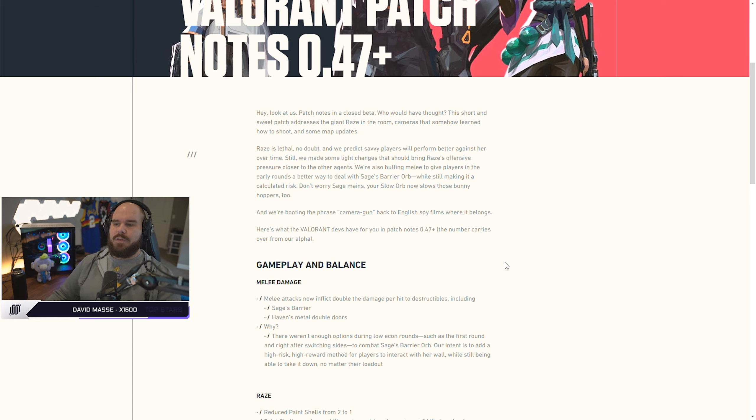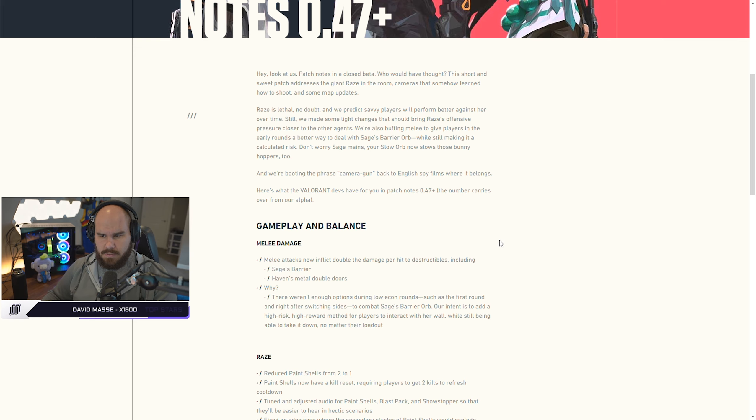Patch notes in a closed beta — who would have thought? This short and sweet patch addresses the giant Raze in the room, cameras that somehow learned how to shoot, and some map updates. Raze is lethal, no doubt, and we predict savvy players will perform better against her over time. Still, we made some light changes that should bring Raze's offensive pressure closer to the other agents. We're also buffing melee to give players in the early rounds a better way to deal with Sage's barrier orb, while still making it a calculated risk. Don't worry, Sage mains, your slow orb now slows those bunnyhoppers too. And we're booting the phrase camera gun back to English spy films where it belongs.